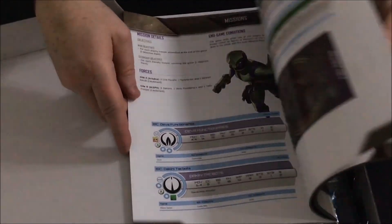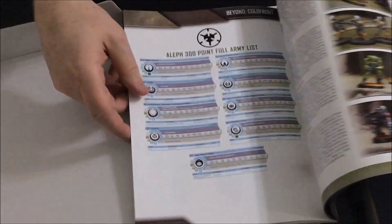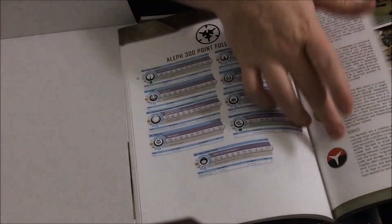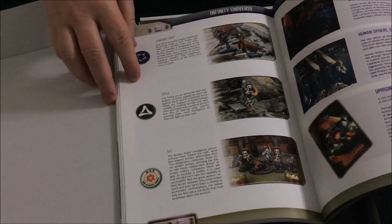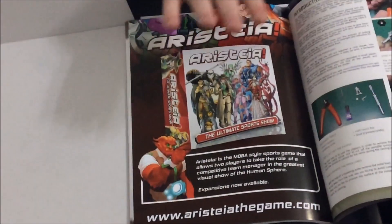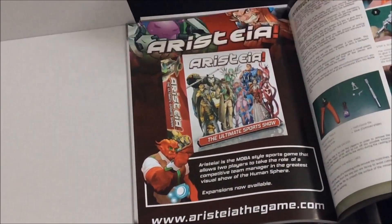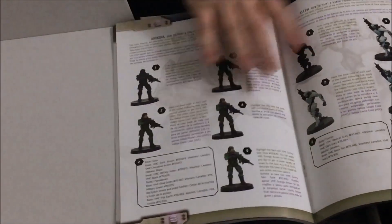And then it gives you the unit list for each one. Very cool, lots of color. It also talks a little bit about the other factions — Nomads, different books, the ITS, Aristeia. Aristeia is another great game if you haven't tried that one — it's a futuristic sports game in the Infinity universe. And in the center, there's a how-to-paint guide.